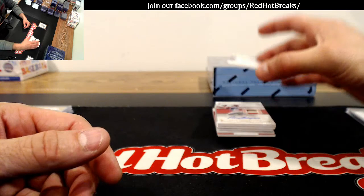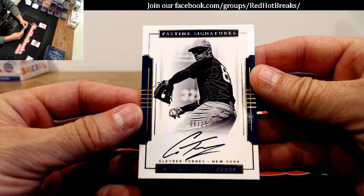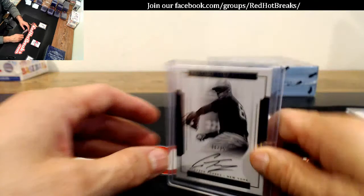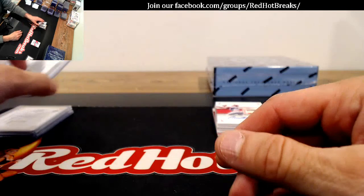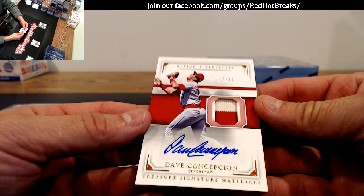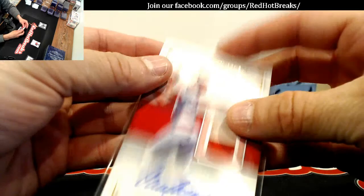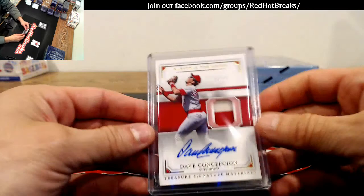Number 25 for the Yankees, Gleyber Torres, 6 of 25 — right from the Yankees announcers. We hit this one the other night — 14 of 15 for the Cincinnati Reds, Dave Concepcion. Ryan P., nice hit. Old school patch on there — that's the days when you played on Astroturf at Riverfront Stadium.